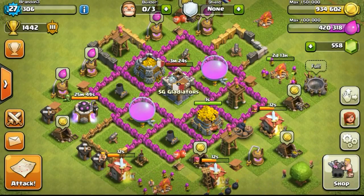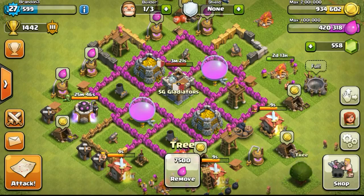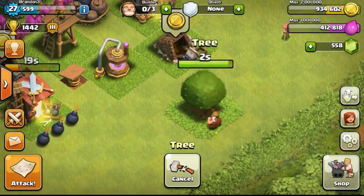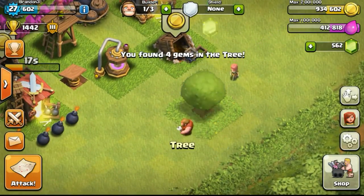Back to my base, one of my builders was free, done with the gold storage upgrade. Eventually using my free builder to try to get some gems from the tree, and then the tree got me 4 gems.